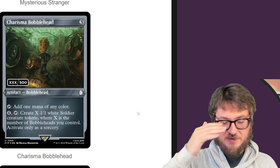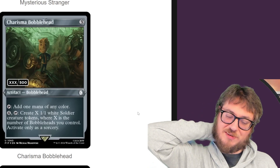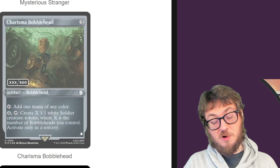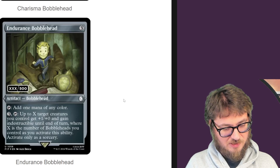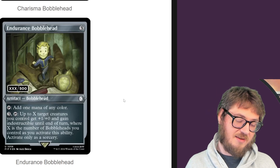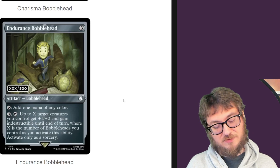Charisma Bobblehead — makes 1/1 soldiers based on the number of bobbleheads you control. I like that, because charisma is all about bringing people your way and making 1/1 tokens makes perfect sense. Endurance Bobblehead — up to X target creatures you control get plus one, plus zero and gain indestructible until end of turn, where X is the number of bobbleheads you control. I like this — keeping your stuff alive is important, especially if you're in a creature deck.